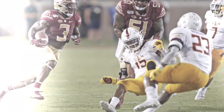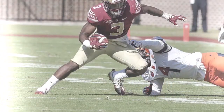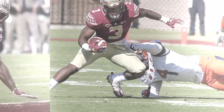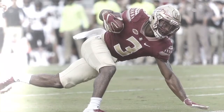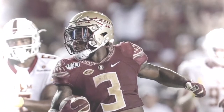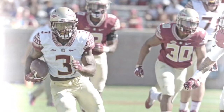He is 5 foot 11, 210 pounds — a short but stout running back. Awesome combination of speed and power. Speed is great; can break away from the pack. Agility is excellent — able to start and stop in a flash, usually makes the first guy miss. Feet are great: amazingly fast, light-footed, with quick slashy steps.